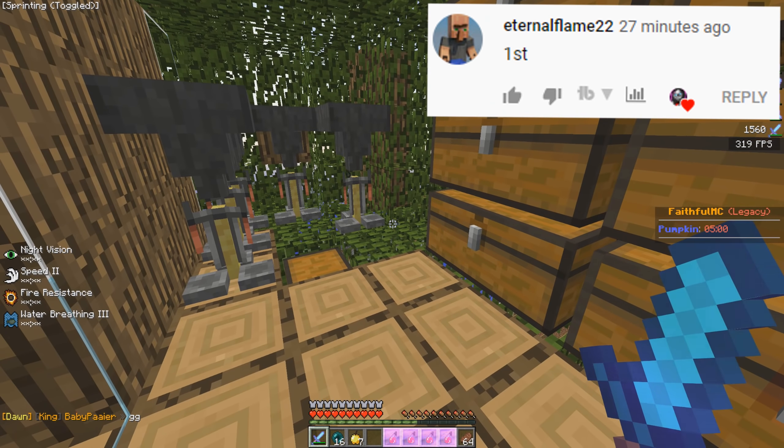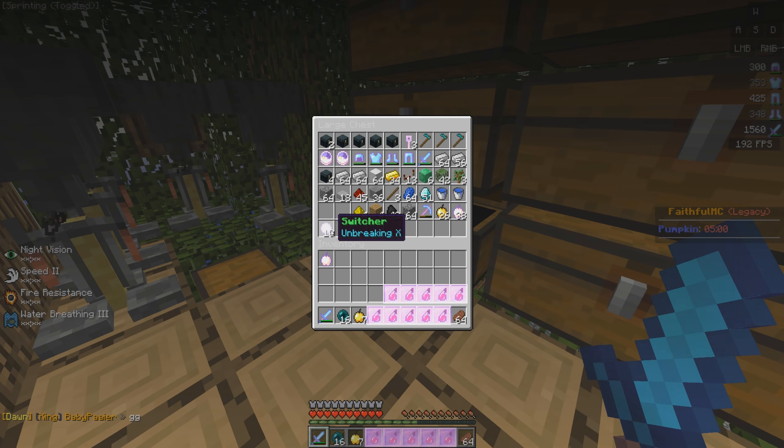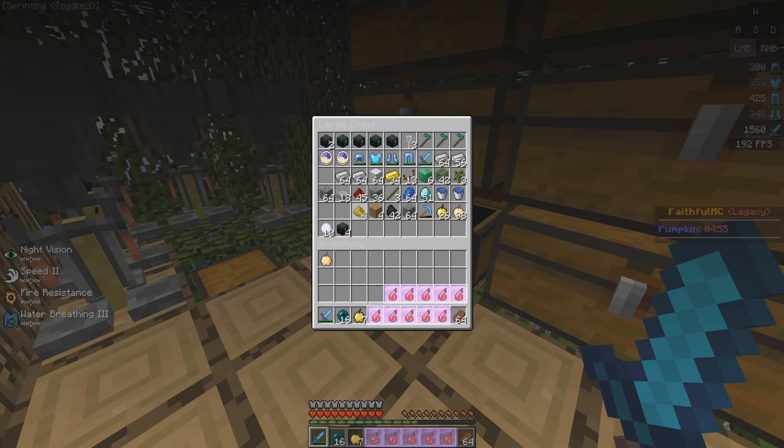Number one, I need to brew some pots because this is all I have. Number two, we have 10 switcher balls and 10 snowballs — I want to try and use those this episode. And I still need to give away the Halloween crates; I haven't picked the winner yet, I'm probably about to do that.